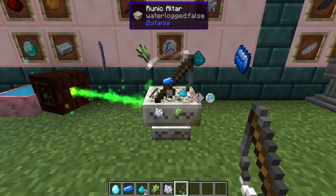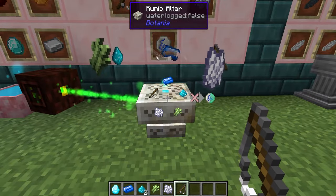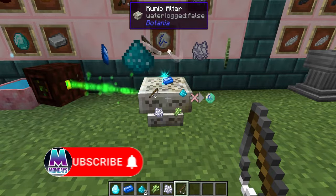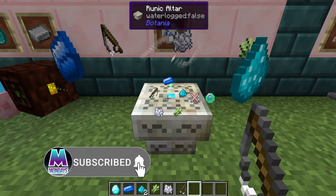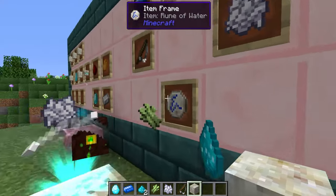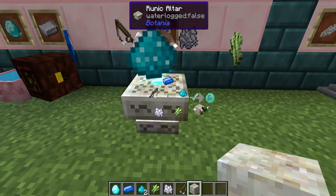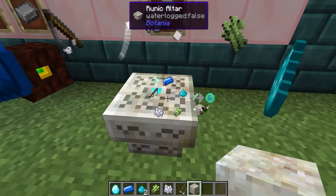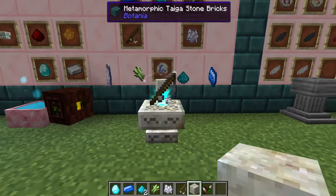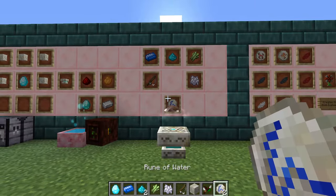We can see there is a green circle going around — this is basically our bar telling us how much mana is inside the runic altar. Once it has completely finished, we are going to need a block of living rock — which is the back plate we print the rune to — and also a wand of the forest. We right-click with the living rock to place one down, then right-click with the wand of the forest and it will spit out two water runes.